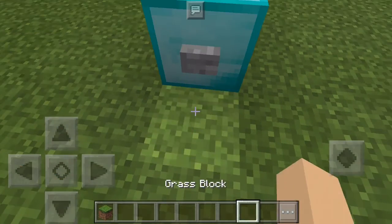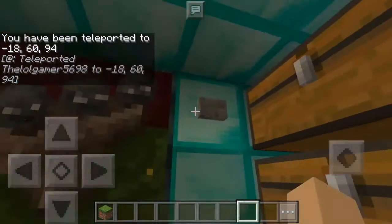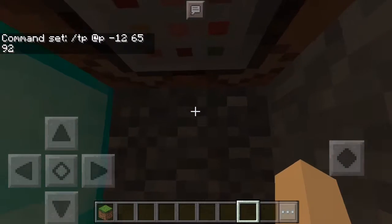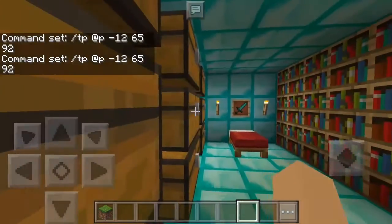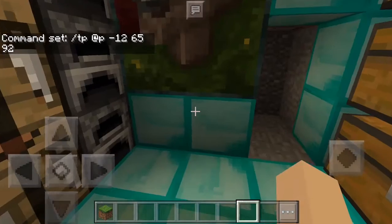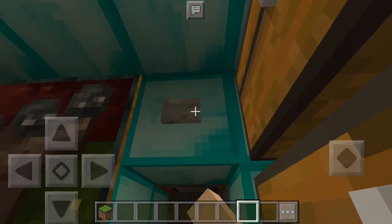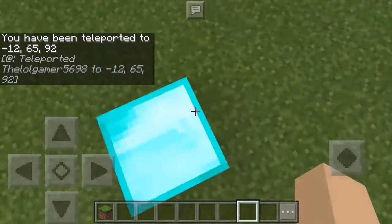We're going to teleport back into our little diamond block. Here it looks really nice. I have a command block right here. Here are the coordinates I'm at, just to teleport back up. This is a really nice command you can use in your survival world if you don't want to build a basic house on land — you can do it underground, or far away, using just a command block.